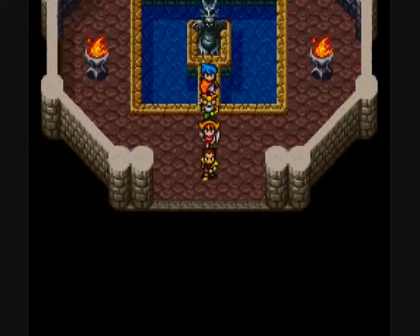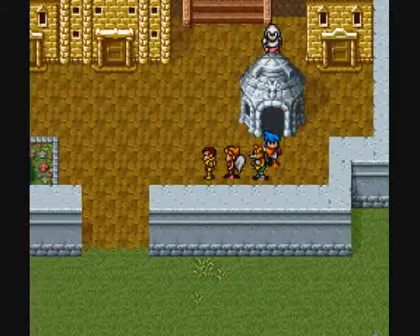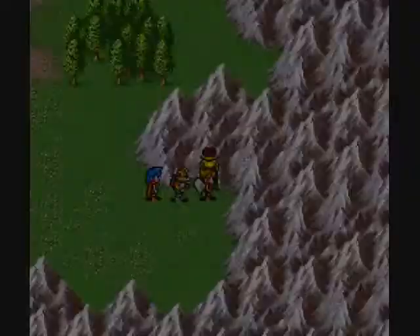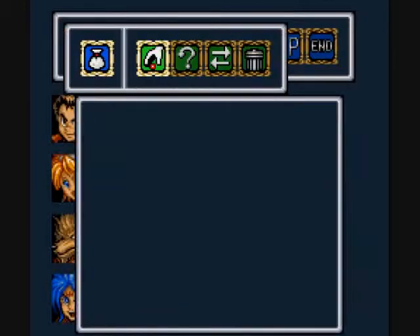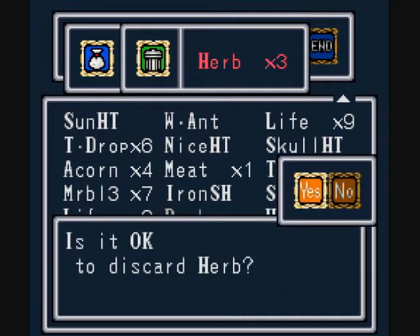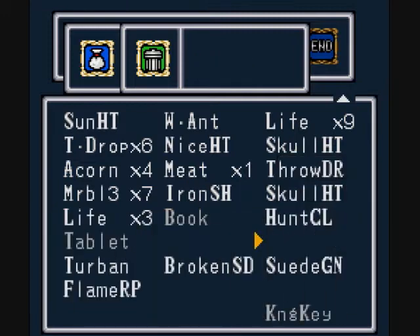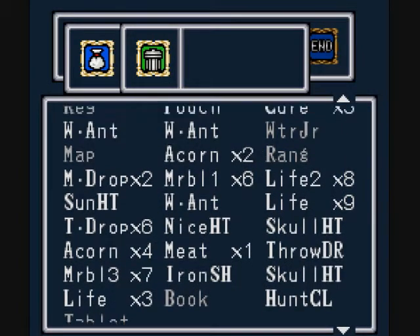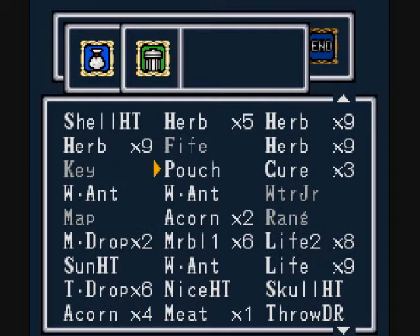The reason being was in between Aria and Bleak, there was that chest area. And I recommend you do all of this before you go on with any of the story, because there's some amazingly good stuff in here. Well, I am running out of room. Let's throw some of this junk away.